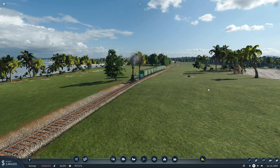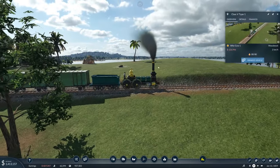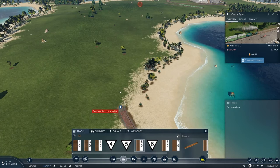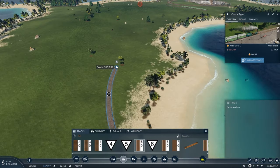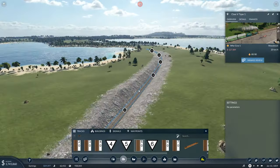Today what we need to do is relay some track and then upgrade the trains and possibly add another train to this track. It's probably going to cost us a lot of money to do this, so let's just hook it up right here and let's see how much it's going to cost.